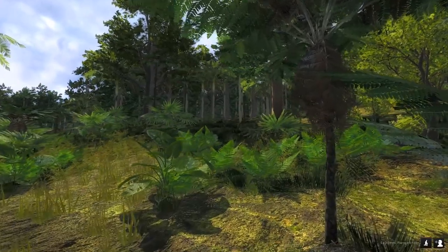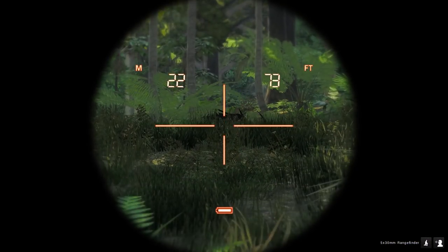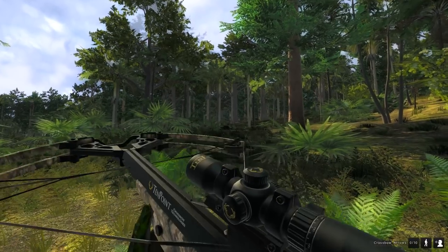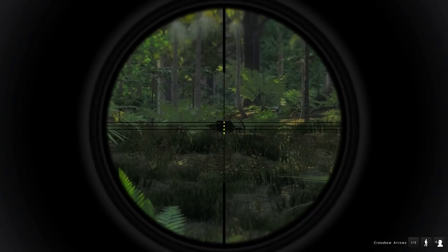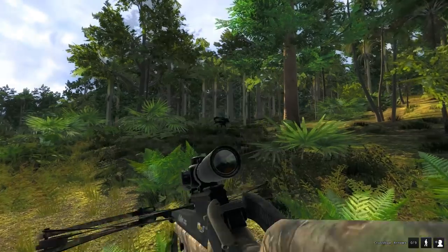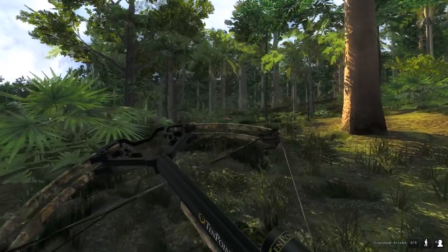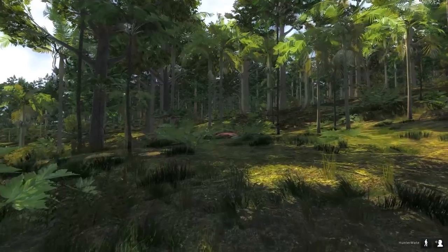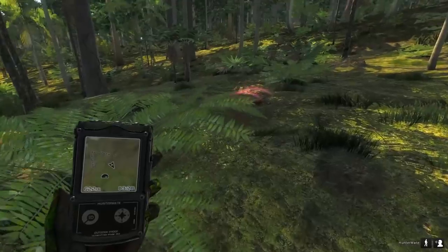Can we get even closer before spooking anything? I think this should be good - rangefinder sits around 22 meters. I think we hit it. Not sure how great though. The good thing about crossbows and bows in general in Classic is they really do not spook a lot.